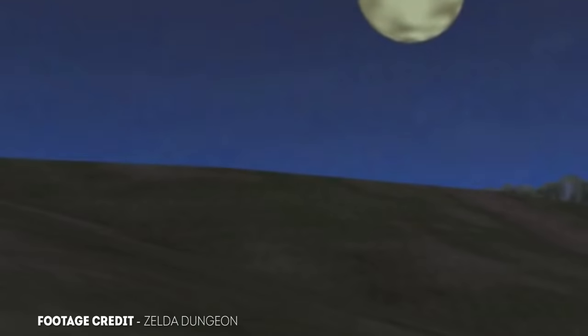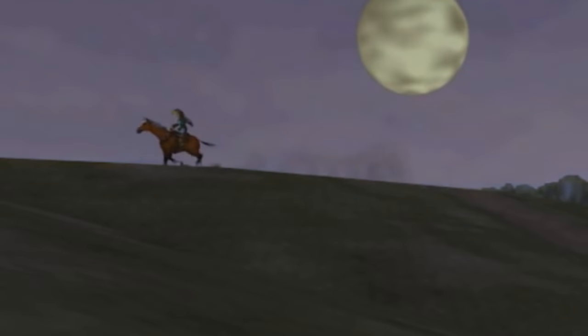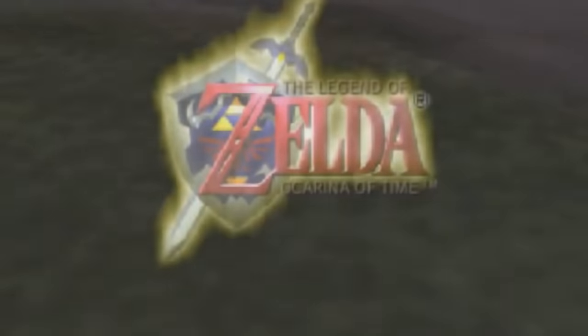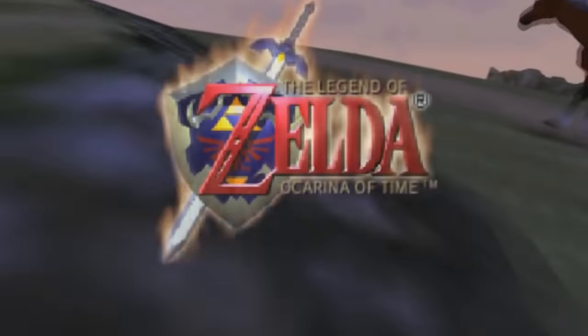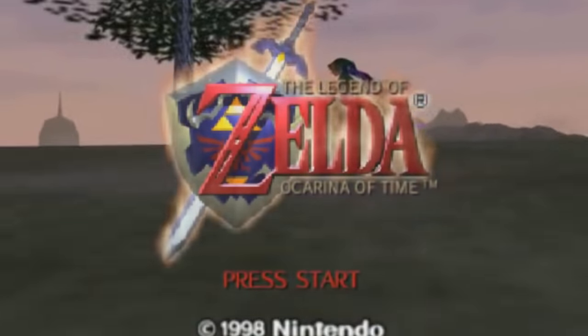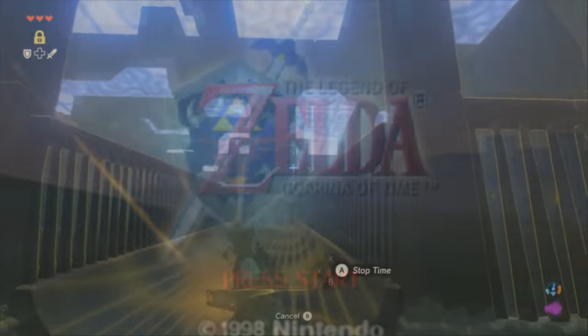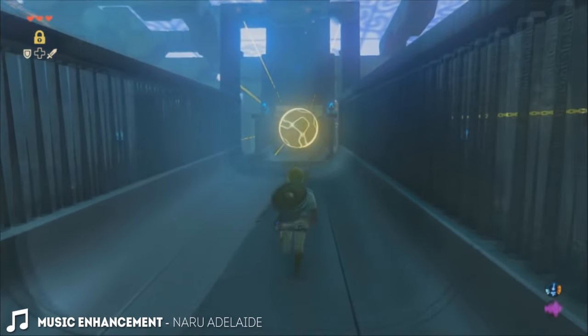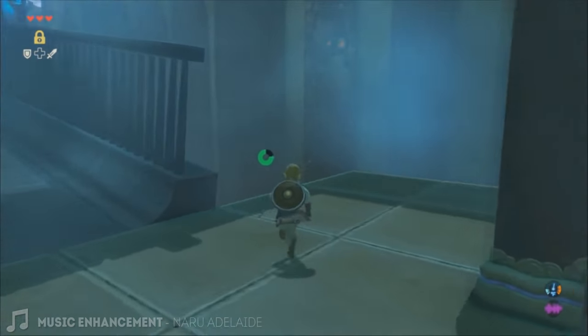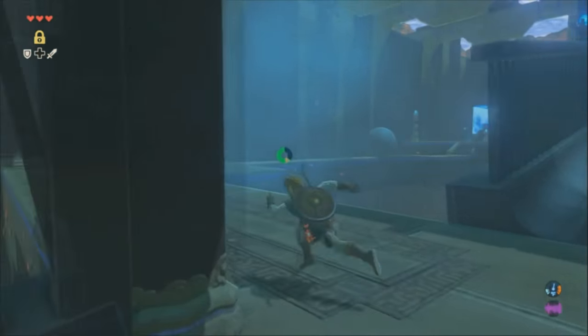Number 1: Ocarina of Time Title Theme. For this one, I owe the credit to Buddha Roo, because he pointed it out over on the TrueZelda subreddit. He points out that in some of the shrines, a cool motif to the famous title music from Ocarina of Time can be heard. The iconic set of notes from the beautiful opening to Ocarina can be found hidden in the Shrine theme. I don't think it's anything more than a simple reference, but it's a really cool one regardless.